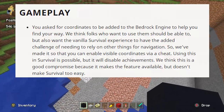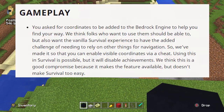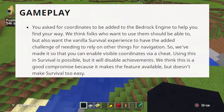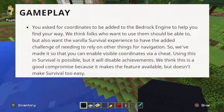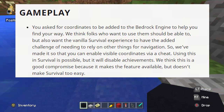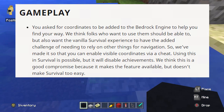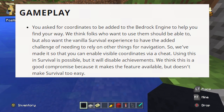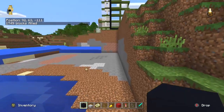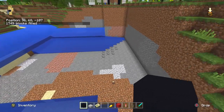They responded to a whole bunch of Bedrock feedback, including this tidbit about coordinates. They said: 'You asked for coordinates to be added to the Bedrock engine to help you find your way. We think folks who want to use them should be able to, but we also want the vanilla survival experience to have the added challenge of not needing to rely on other things for navigation. So we've made it so you can enable visible coordinates via a cheat, keeping it as survival-like as possible, but it will disable achievements. We think this is a good compromise because it makes the feature available but doesn't make survival too easy.'